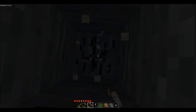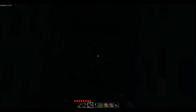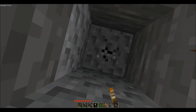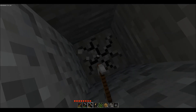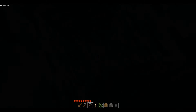Let's just dig straight down and see if we can find anything interesting in the depths below. This seems to be a substance of a different matter. Let's see what this is — gravel. I expected it to be gravel. We're digging straight down; I probably could have done this in creative mode and it would have been a bit easier. I wonder how deep it goes — let's find out.